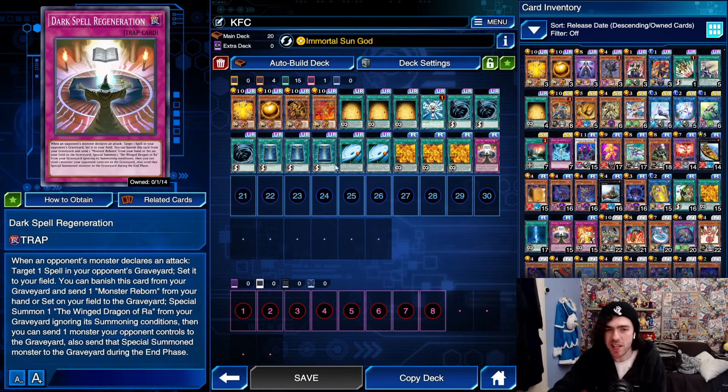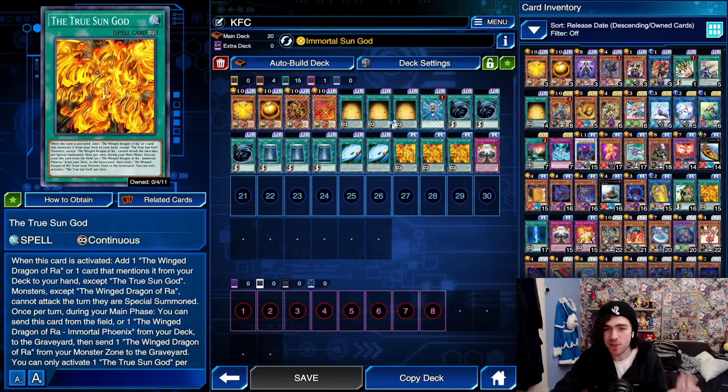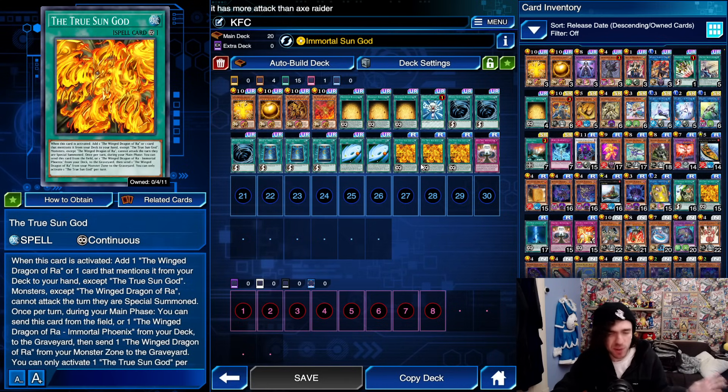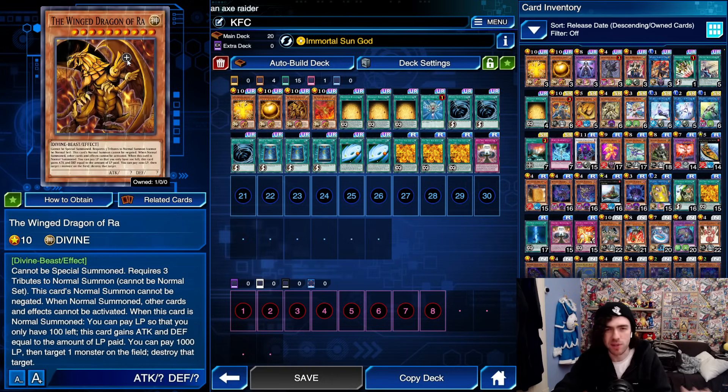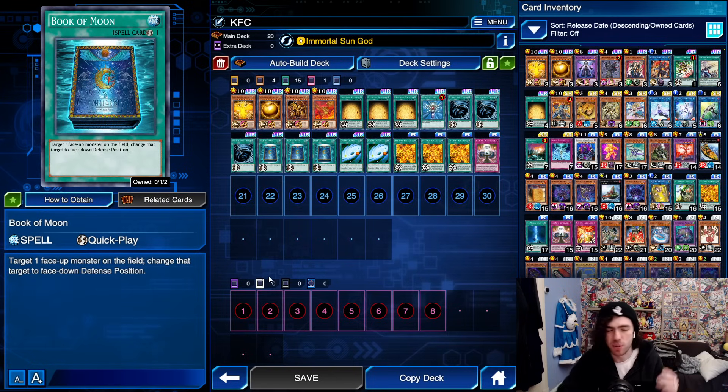The rest of the decklist is literally just backrow removal and Book of Moon. The reason is that these two core cards have a major downside of being continuous spells — if your opponent has a single set MST or Cosmic Cyclone, you're going to lose the game instantly. Cards like Crackdown are also really annoying, since your opponent can just take a copy of your Winged Dragon of Ra when you summon it. Book of Moon is also great against really annoying cards like the latest Constella card that can bounce your monsters, or Windr as well.